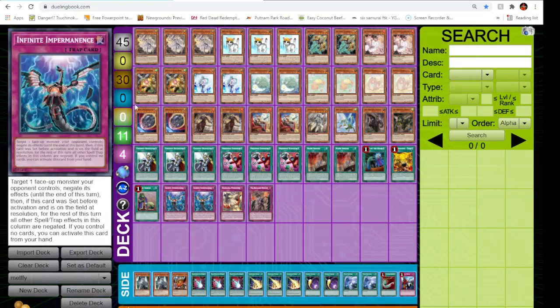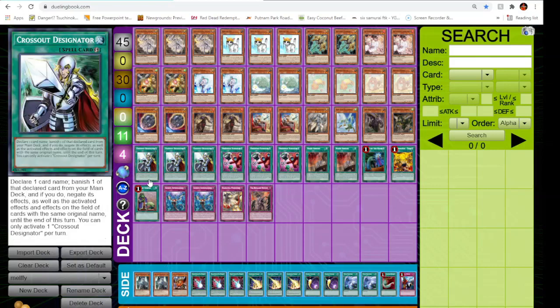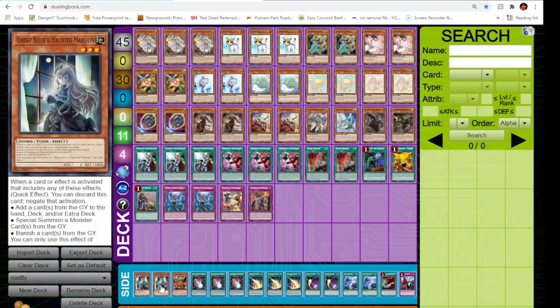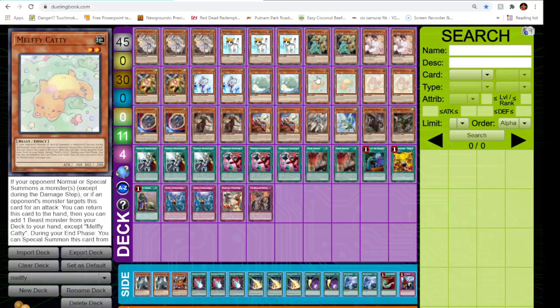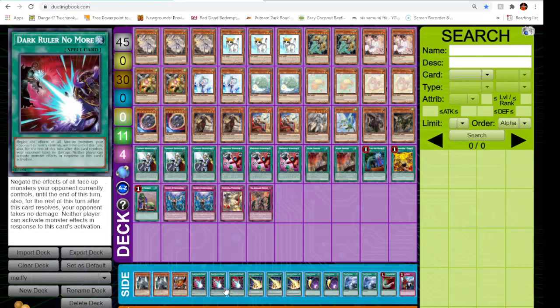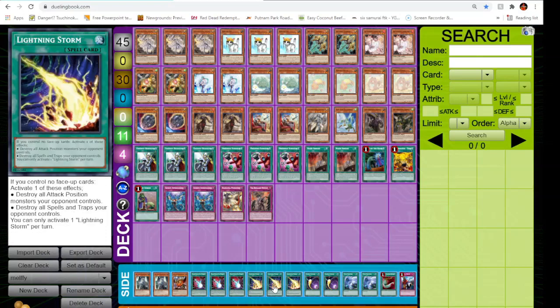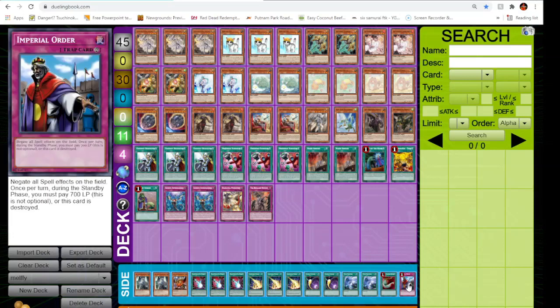Side deck real quick — we've got Ghost Spells so we can swap out some hand traps depending on matchup. Maybe we're not playing a combo deck, so we take out Nibiru and toss in Ghost Spells. We play Alpha in the side deck — going second it can be added off Caddy, a great way to out Dragoon. Three Dark World No More because it's only good going second. Lightning Storm because we don't like backrow decks at all. Also Cosmic, Twin Twisters, Harpy's Feather Duster. Going first we also side in Imperial Order, probably for the upstart.